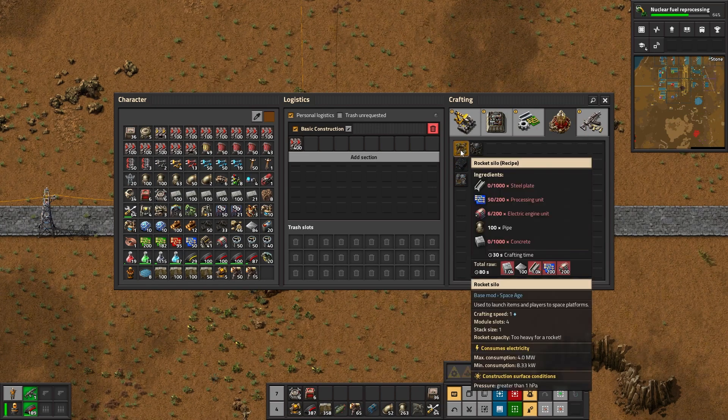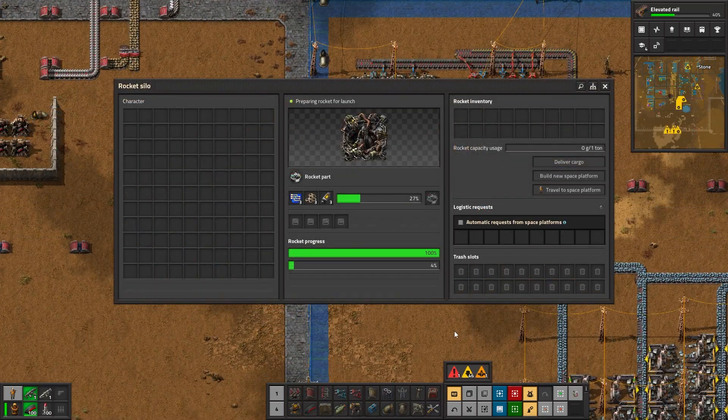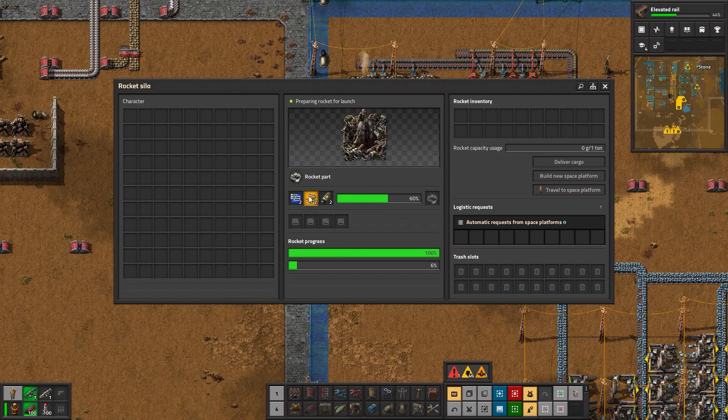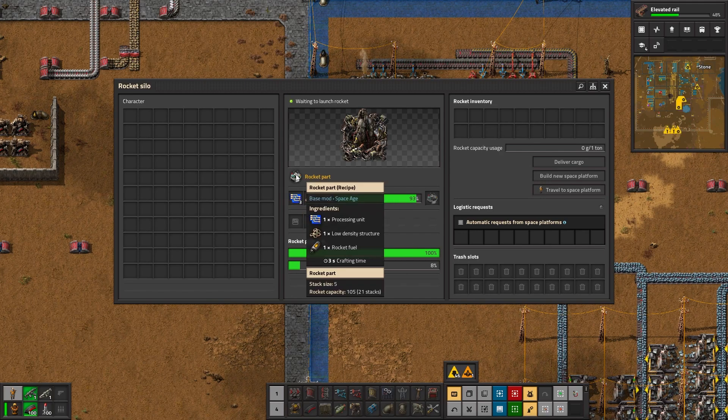To start, we need to build ourselves a rocket silo. You're going to need 1,000 steel plate, 200 processing units, 200 electric engine units, 100 pipe, and 1,000 concrete. Now you can place your rocket silo anywhere, but it needs a steady supply of processor units, low density structures, and rocket fuel to continuously build rocket parts.